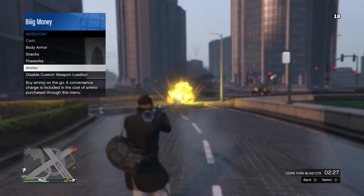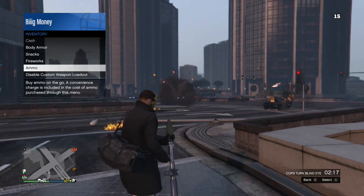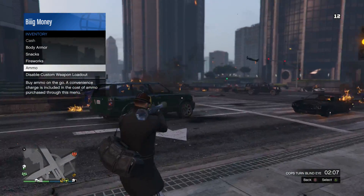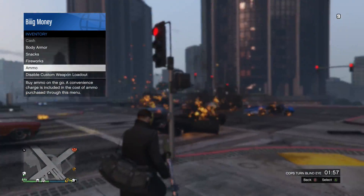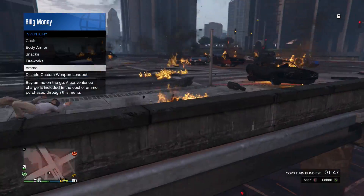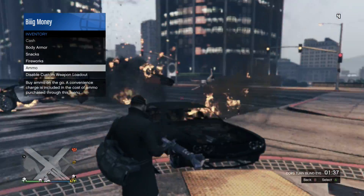Once you have that all ready, go ahead and shoot off until you're really low on ammo. In my case I'm going until I have one rocket left. I'm fast forwarding through this because it takes longer than you'd think to shoot off 20 rockets. The whole time you're going to be hovering over the ammo section in your interaction menu, like I am in the top left hand side.